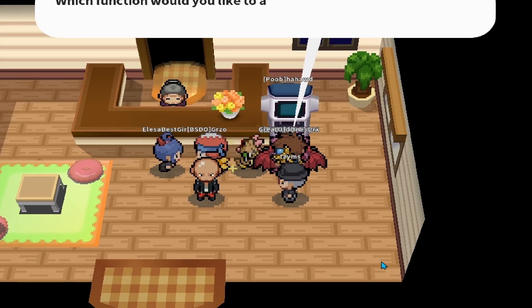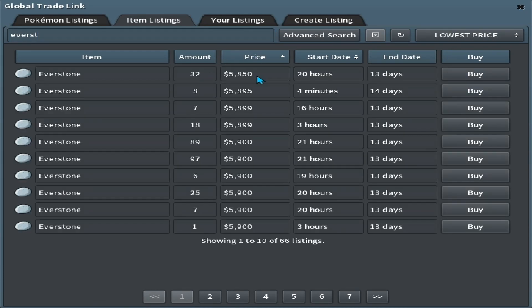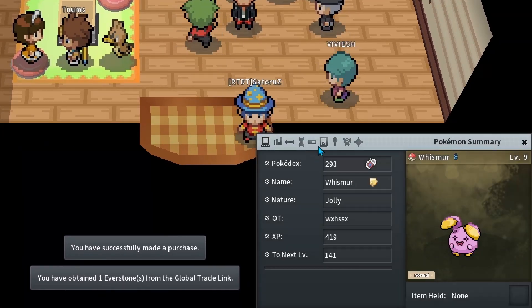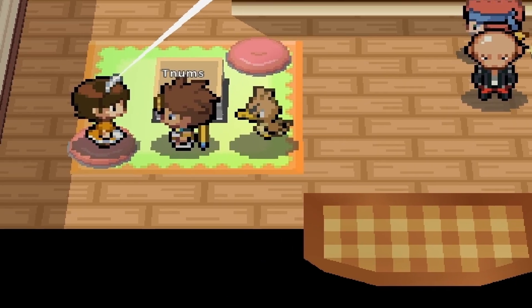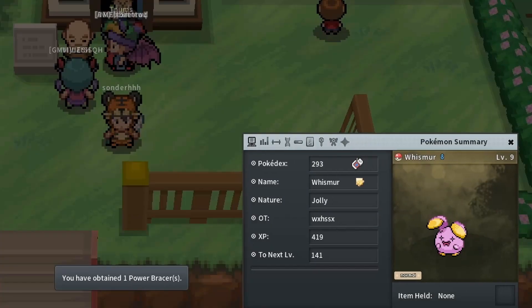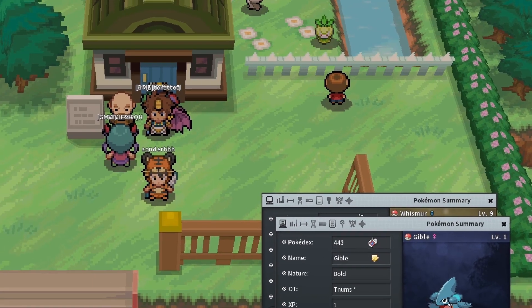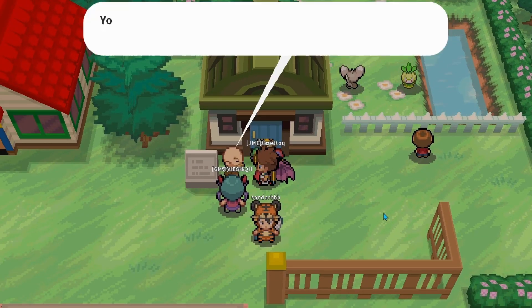Now that I can confirm it will be my OT, let's buy an Everstone for saving the nature, which is going to run us 5,850, and then check which stat we're missing. We're going to need to save the Attack on Gible, so we'll get another Power Bracer for 10k. Equip the Everstone to Whismur and equip the Power Bracer to Gible, and our breed will be complete after this.